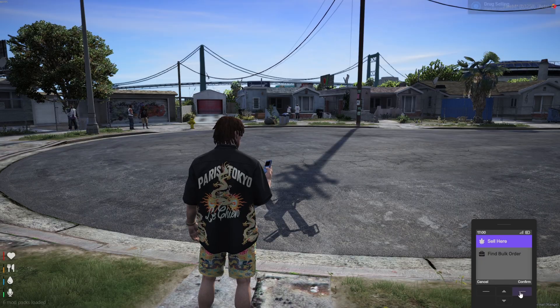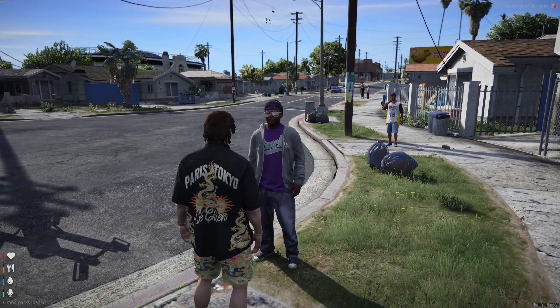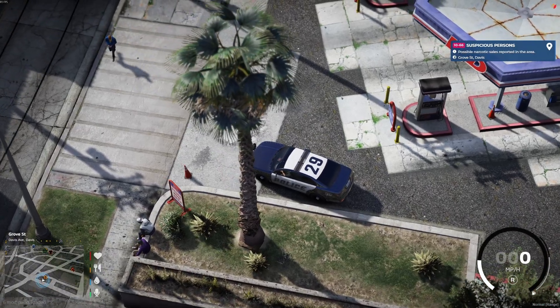One option is corner selling. Post up and locals will approach one by one. It's steady money, but it's high risk. The more deals you make, the more attention you draw, and police can be notified depending on how dispatch odds are set.